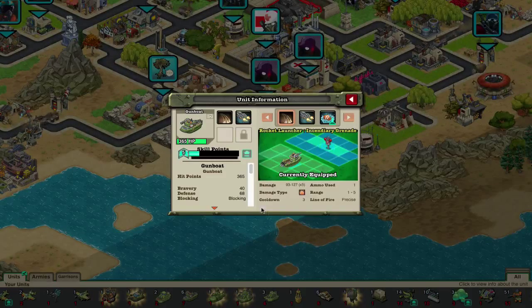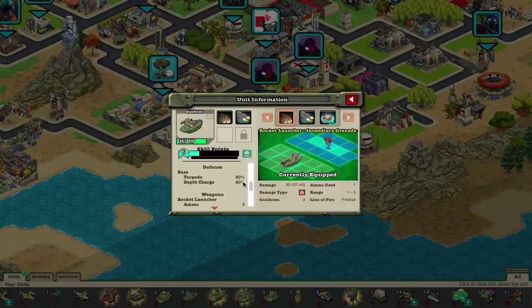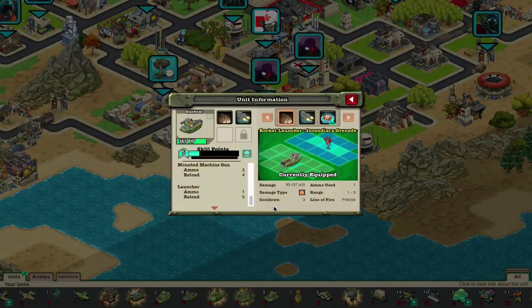So the gunboat — mine came pre-ranked. At level 5 it has 365 hit points, 40 bravery, 68 defense. It's a blocking unit with bonuses to offense power and a slight bonus to crit. It resists torpedoes by 80 percent and depth charges by 20 percent — sorry, I'm still not used to the new navy terms. The rocket launcher has 2 ammo for a 5-turn reload, the mounted machine gun has 3 ammo for a 4-turn reload, and the launcher has 1 ammo for a 5-turn reload. The rocket launcher does 93 to 127 times 3 explosive damage for a cooldown of 3, 1 use, 1 to 5 range, precise line of fire, 62 offense, 10 percent base crit, 65 percent crit versus air, and negative 15 percent crit versus sub.